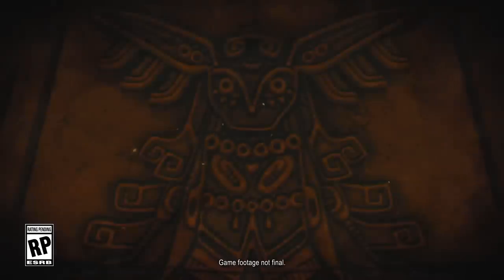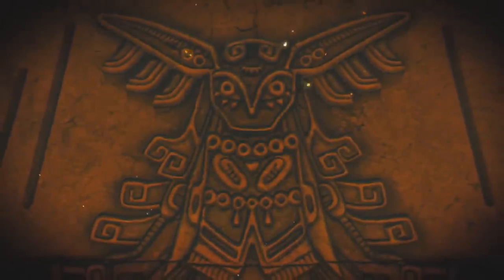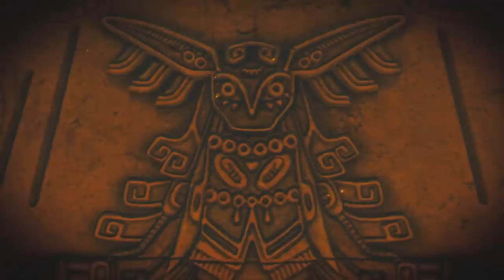The trailer begins with a stone carving of a strange figure. We can only really see its long neck and head, but we get a much better look at it later. Next is another carving, this time showing an army of Moblins and Bokoblins seemingly advancing on a wave of Malice — the dark red energy of Calamity Ganon.